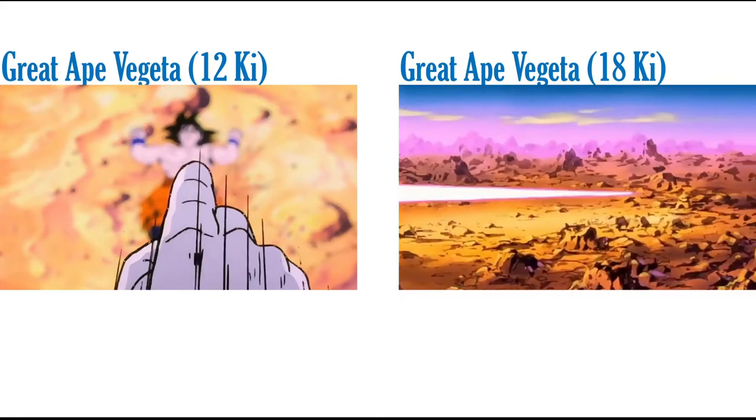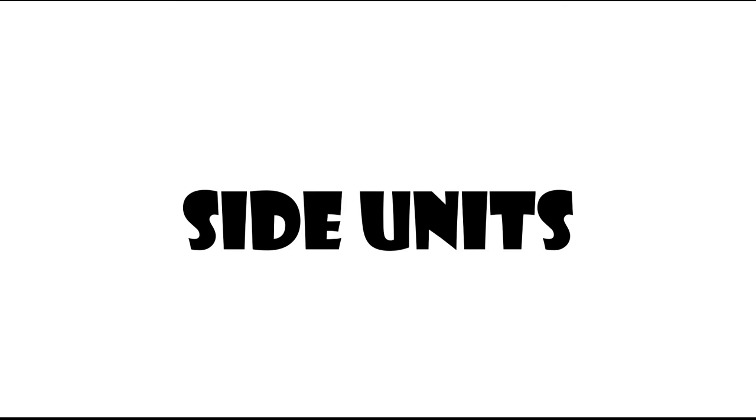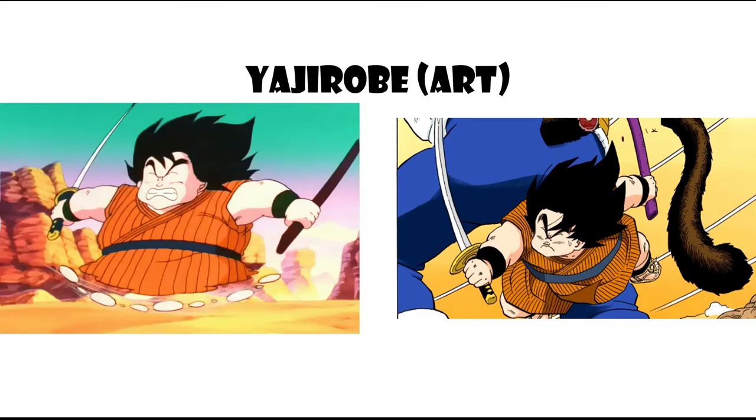That covers the two main LRs. For side units — and these are interchangeable with free-to-play units — I think a Yajirobe would be great on Goku's banner. His SSR art would be him running away, which already looks like a perfect Dokkan card, and his TUR art would be him cutting off Vegeta's tail. It just makes total sense for Yajirobe.